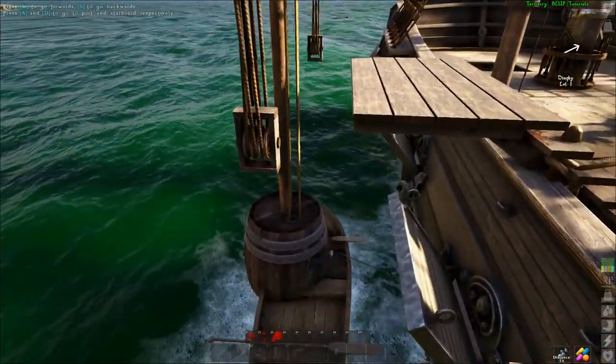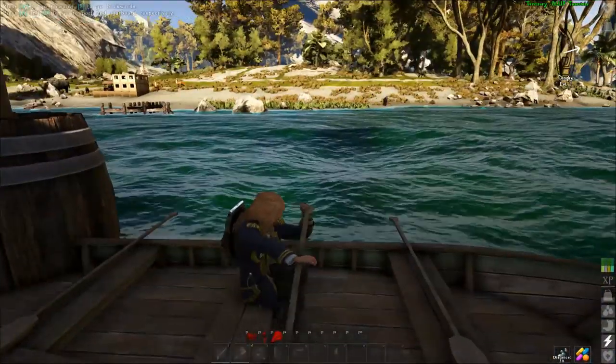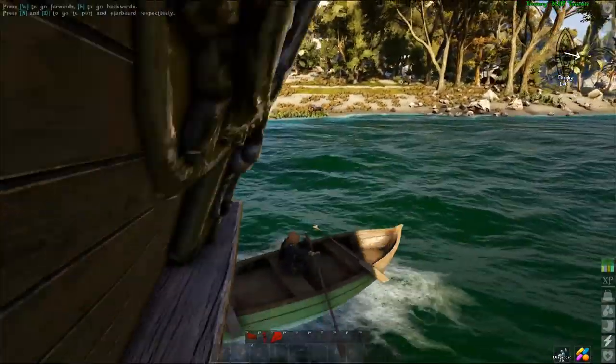Once in the water, just use WASD to control its direction, and if you're in very shallow water, you can hit X to lower an anchor.